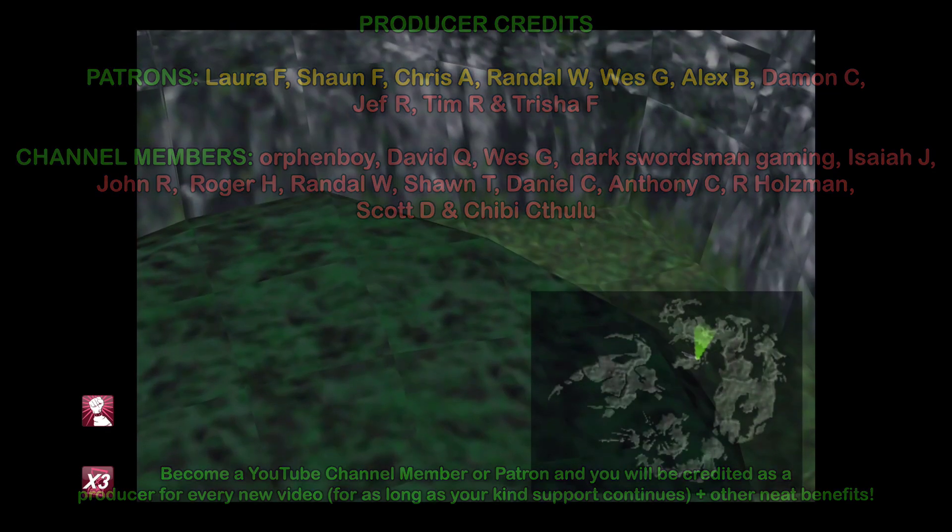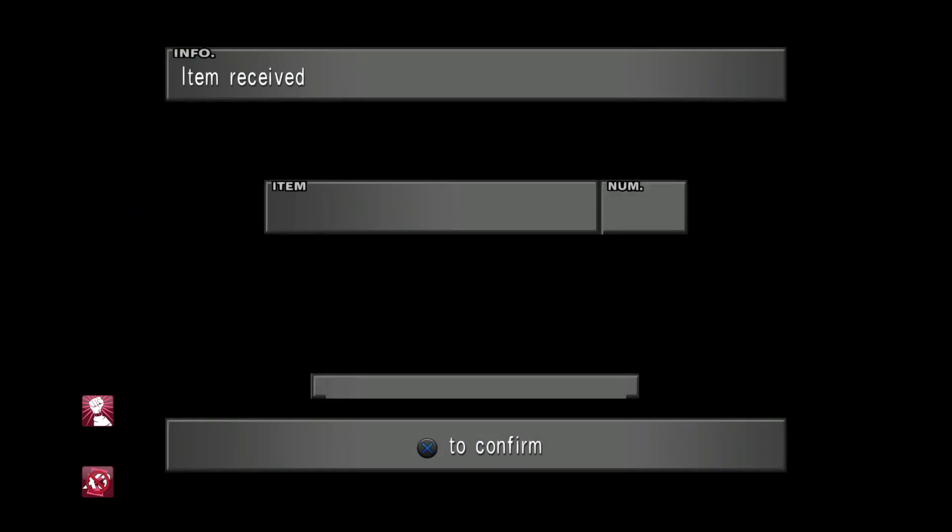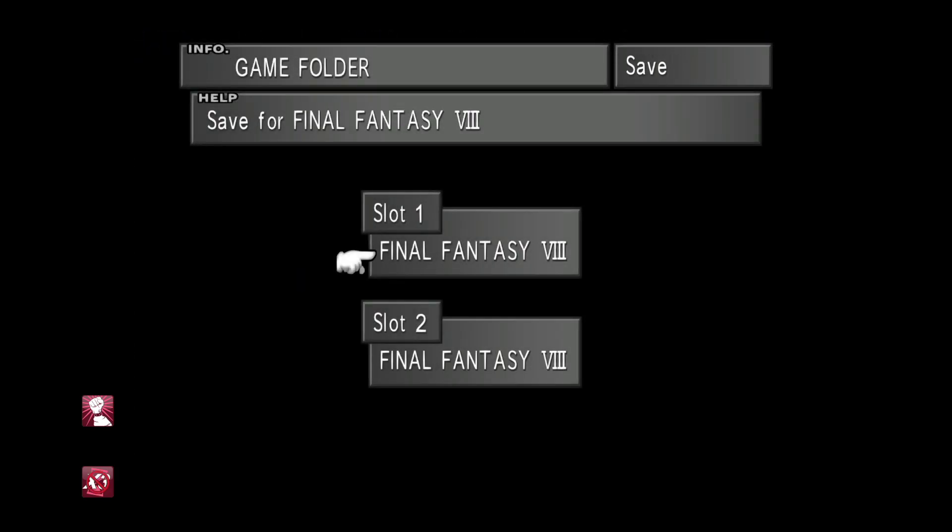In a previous episode it was demonstrated how you can manipulate the RNG of Final Fantasy VIII Remastered to force spawn rare encounters on the world map as many times as you wish without being interrupted by other enemies.